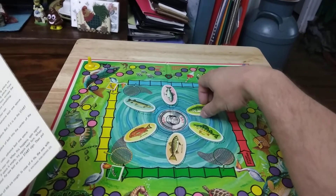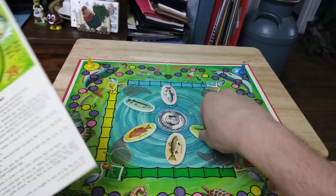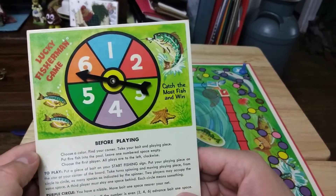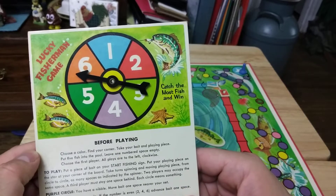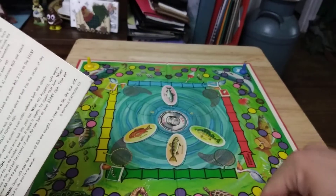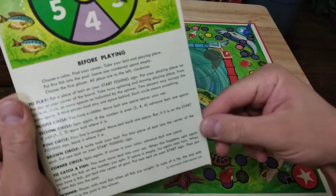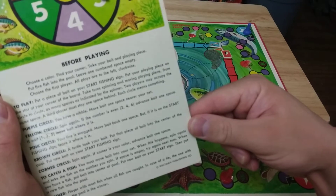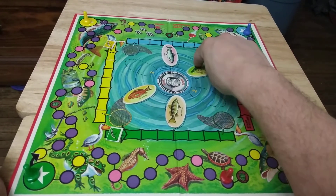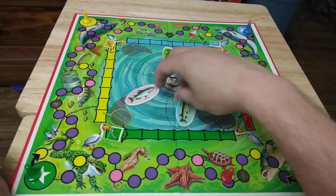Now, when this gets all the way to here, you catch that fish. And then you put a new fish down. And then these fish, sometimes they move. You only put five fish down. So you get land on the turtle — and there's a turtle right there — you would lose your bait.